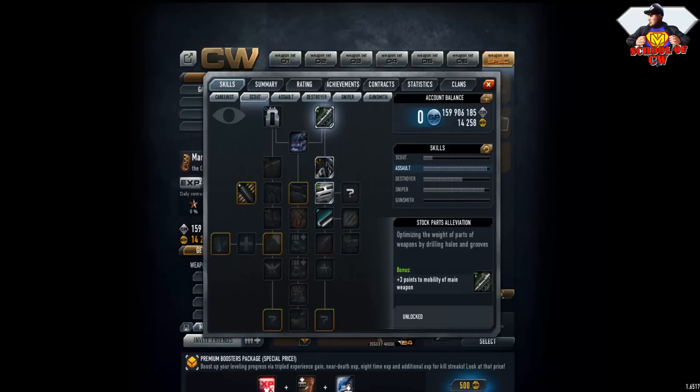Whatever class you're gonna be — assault, destroyer, or scout — I recommend you take these skills. Plus three points to mobility of your weapons means you will move faster. Plus five points to reload speed means you will reload faster. And plus six points to mobility of main weapon means you will move faster, of course.